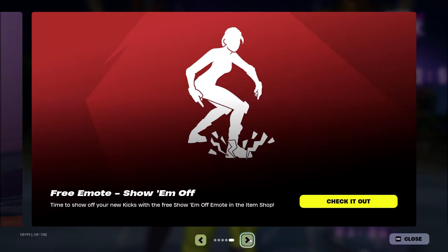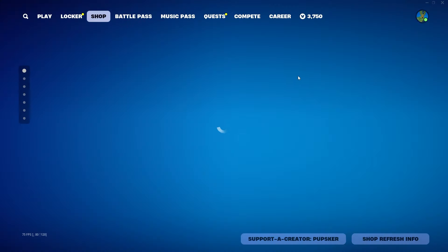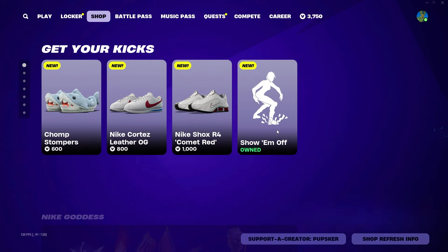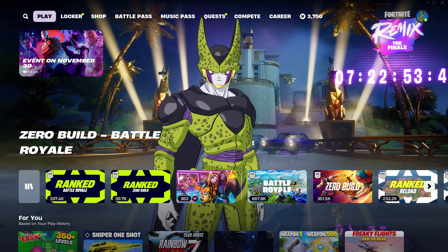Ice Isles is in the game, as you all probably know. The free Show Them Off emote is available — you can go into your shop in-game, scroll right down, and the Show Them Off emote is right there. Pretty easy to get to.